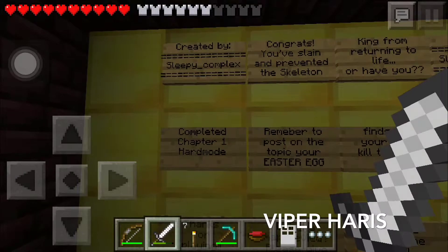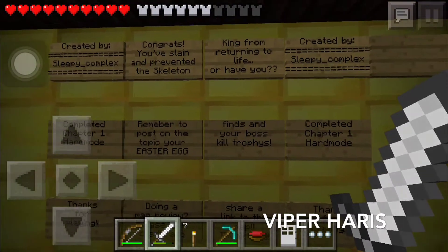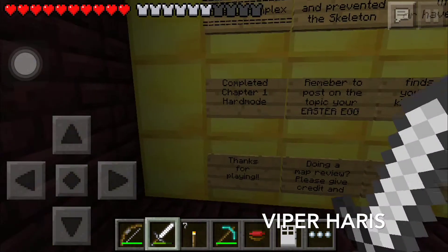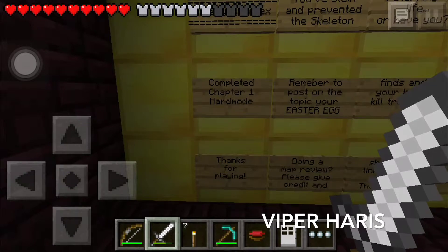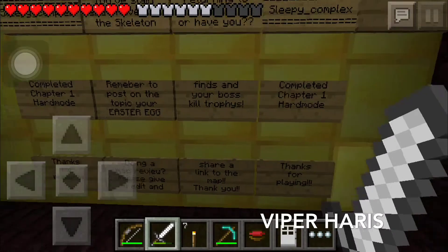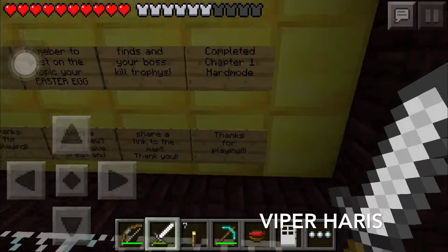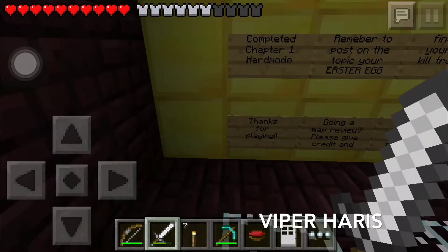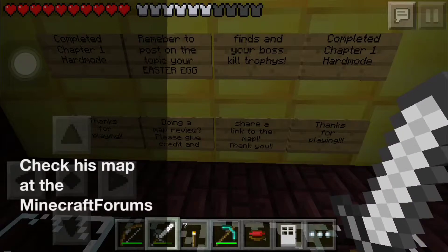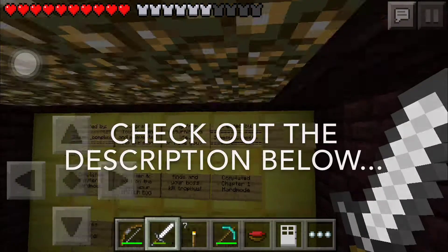Created by Super Complex. You've prevented the skeleton from returning to life — you've completed Chapter One hard mode! Remember to post your Easter egg finds, and kill trophies. Thank you for playing and doing a map review — please give credit and share the link to the map.